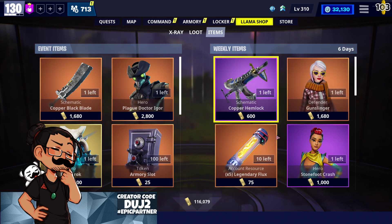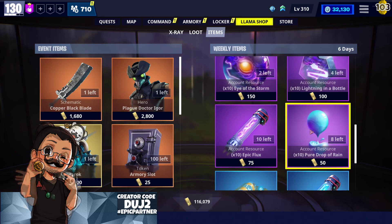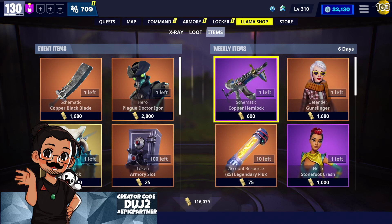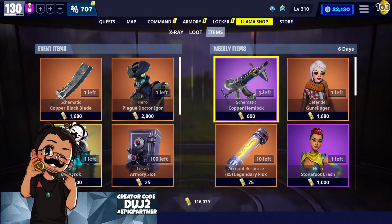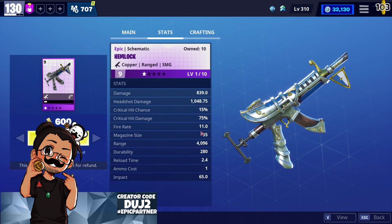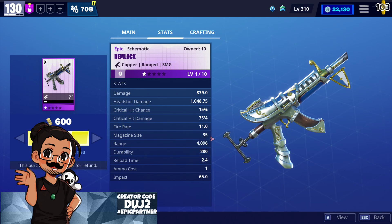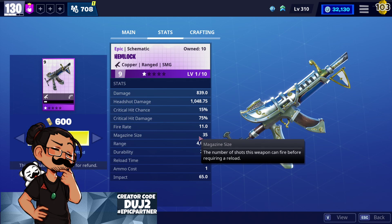For a very long time — years — Wednesday evening was our big reset day when we reset the storylines and the weekly shop. But over the last few months the weekly shop has become very lackluster, and we haven't had any new weapons in a while. So we've got the Copper Hemlock, the epic one again. I didn't even realize it was an SMG — that's how little I use it.